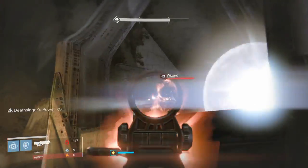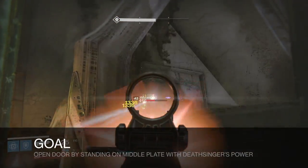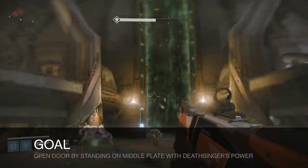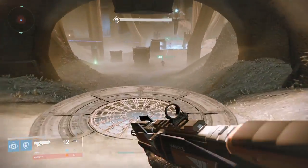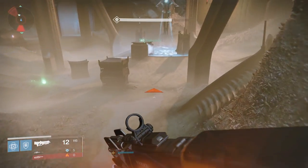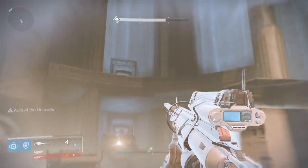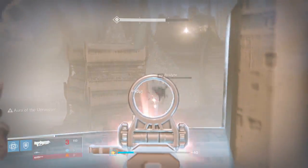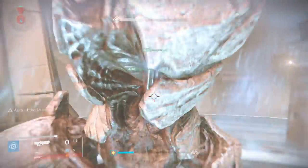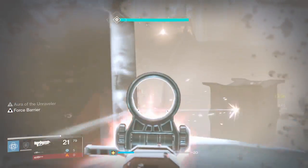Let's hammer down the objective. Our goal is to open that giant rune door by standing on the middle plate with a buff called Deathsinger's Power. Along the way you'll be juggling debuffs and managing mob control, but that's generally the objective. There's no boss, no single enemy to kill in this portion — you simply have to open this giant door.